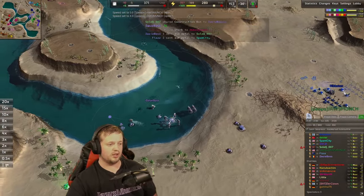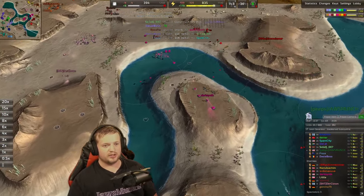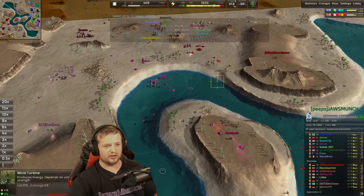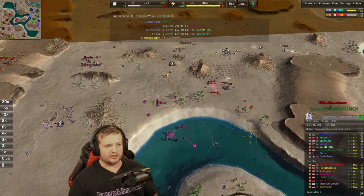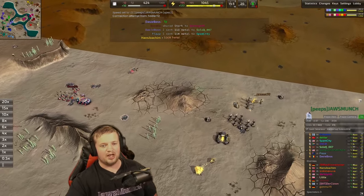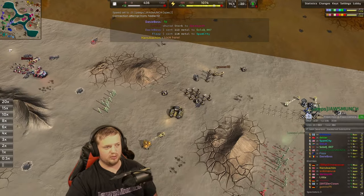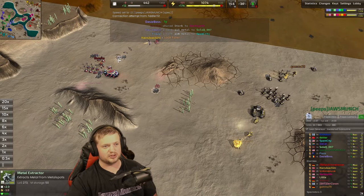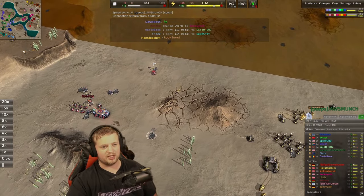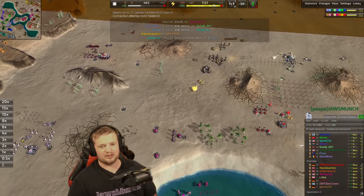We do some air scouting to find out where their air player is and if they have any constructors. Unfortunately I miss him — I thought the air player was in one position, but he was actually over here, and I could have potentially sniped that air constructor but I missed it. That was a bit of a mistake on my part.